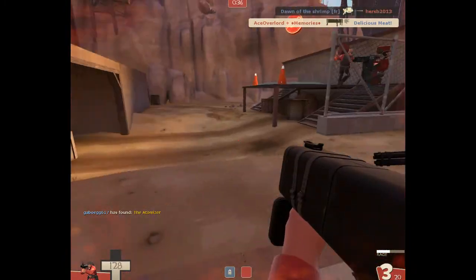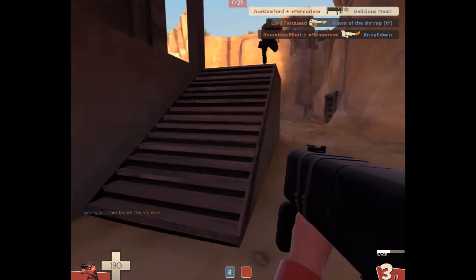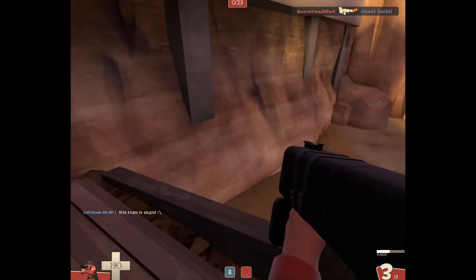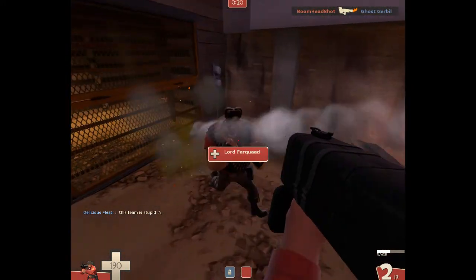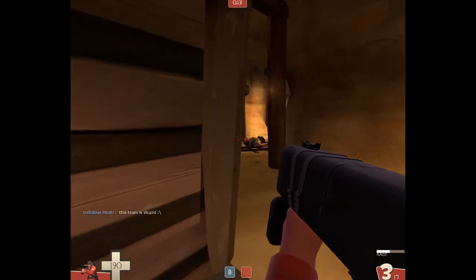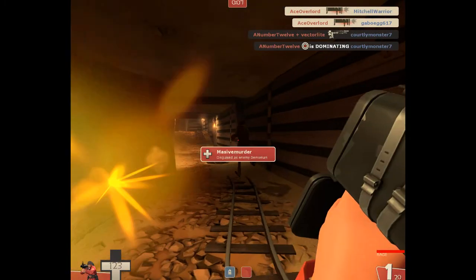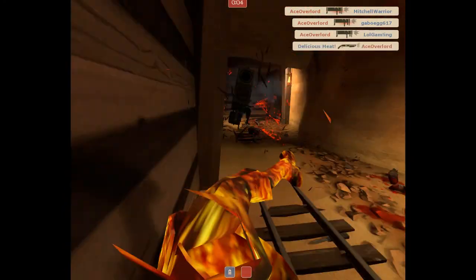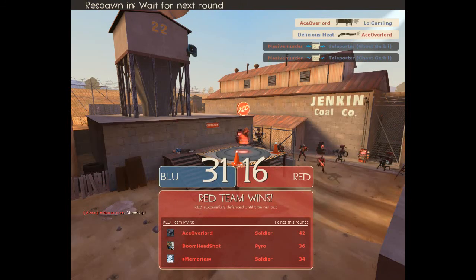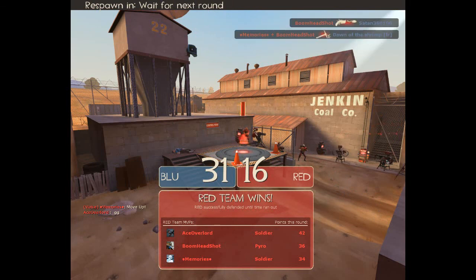Right here is pretty much the ending of the match — only 30 seconds left on the clock and no major push is really coming from them, so we're just holding down and waiting for the win. Since I know we're going to win, I'm getting a little cocky, trying to harass them any way I can. I get a crit rocket on two random guys and then get taken out — that's what I get. And right here is the win! I hope you guys enjoyed this video. Please like and comment with some feedback, I could really use it. See you all next time.